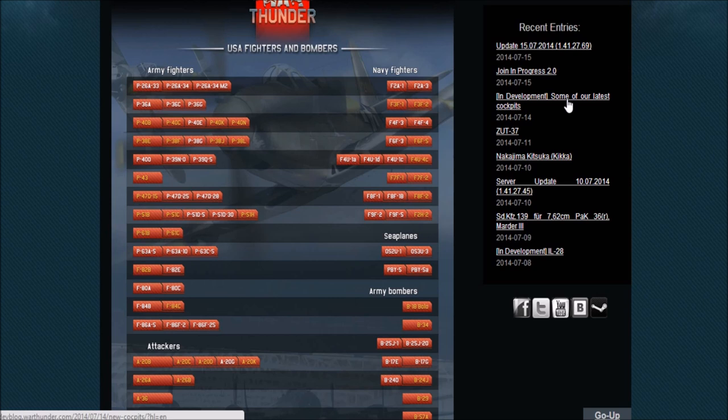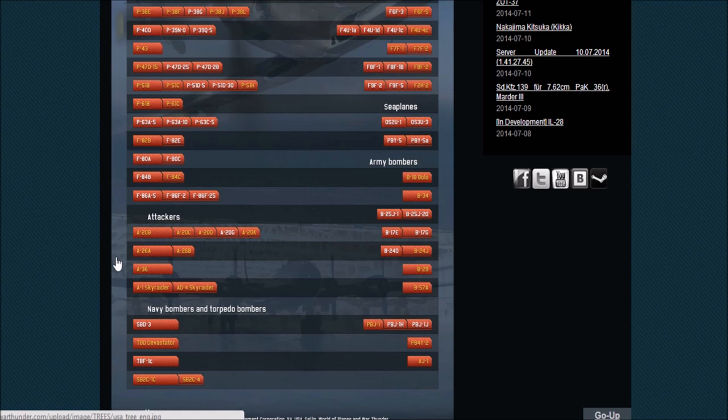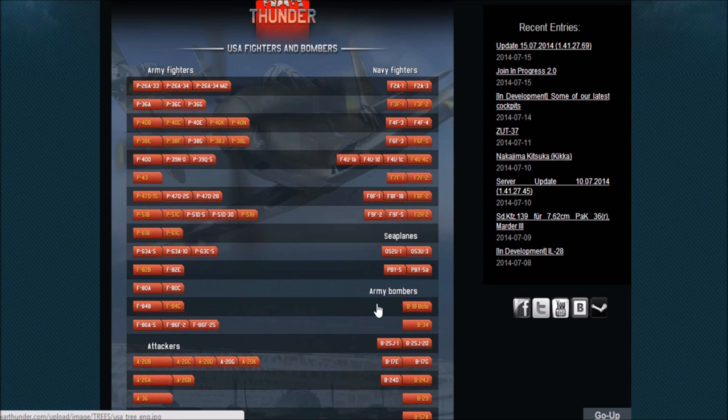Welcome back to another episode of my future tech tree analysis series. In this episode we'll be looking at the United States, specifically the army fighters and navy fighters. We'll do the attackers, bombers, torpedo bombers, and army bombers in the next episode. There's a lot of aircraft so we've split it into two episodes. Without any further delay, let's get started.